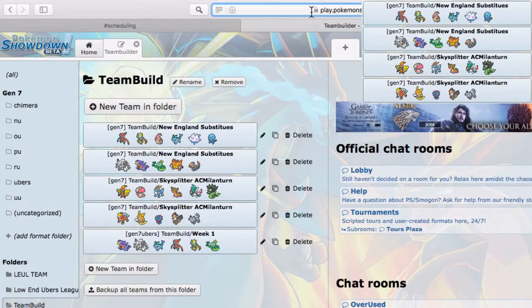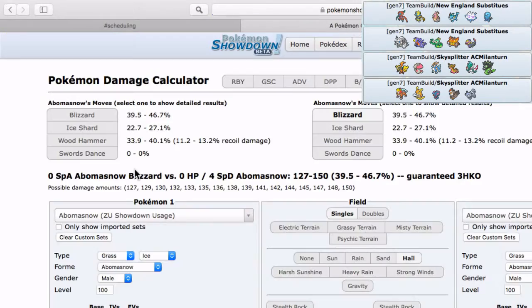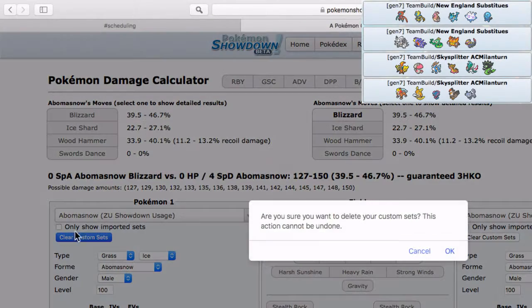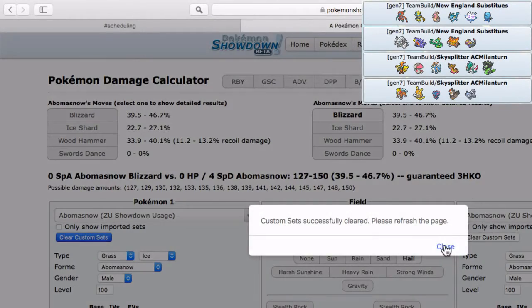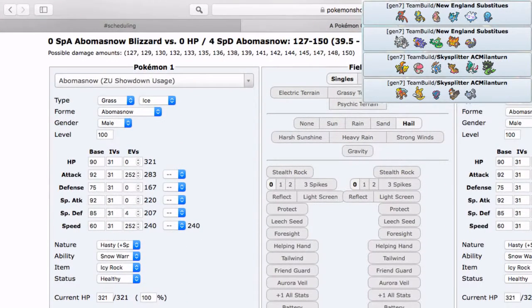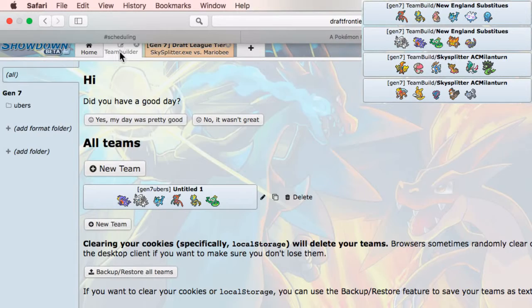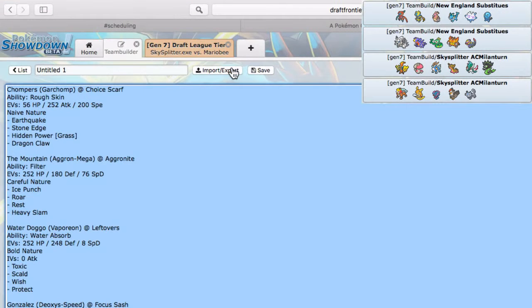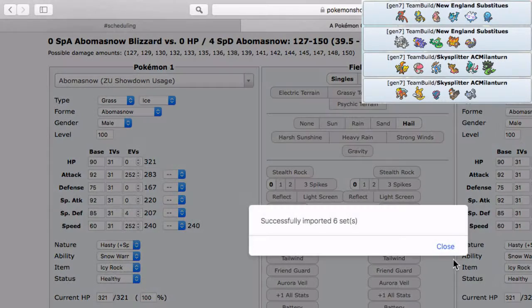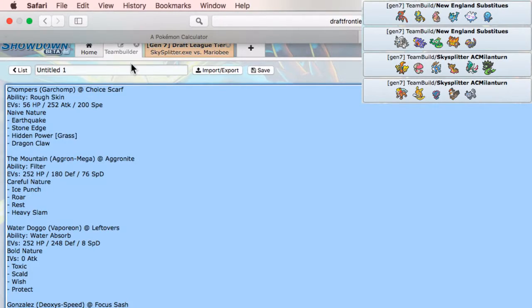I forgot to do the damage calculator before the battle — let me go ahead and do that right now. He didn't bring a lot of things I was expecting. No Zygarde — that's really good to see. Sorry about this — I should have had this done before the battle but I didn't. This is my first live battle ever so bear with me. Let me put the sets in, close that, and let's get it.